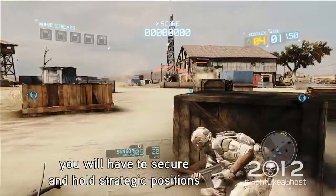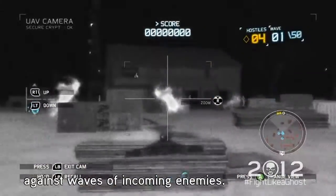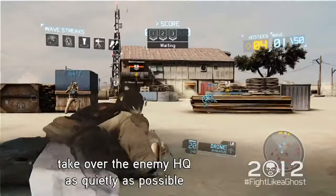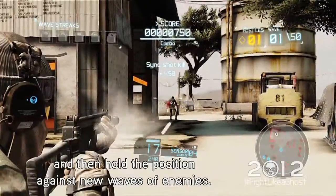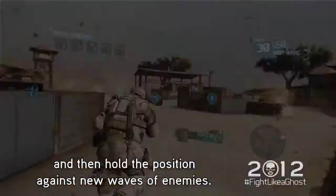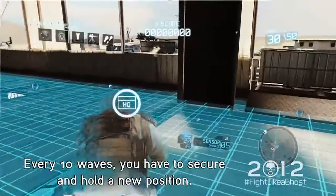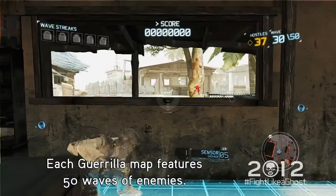In Guerilla Mode, you will have to secure and hold strategic positions against waves of incoming enemies. The first wave is all about stealth — take over the enemy HQ as quietly as possible, and then hold the position against new waves of enemies. Every ten waves, you have to secure and hold a new position. Each Guerilla Map features 50 waves of enemies.